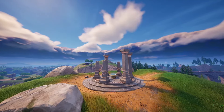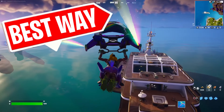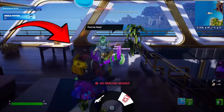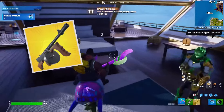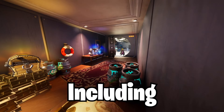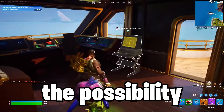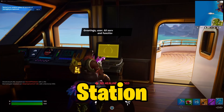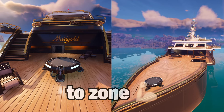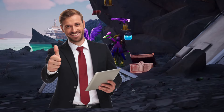The next drop spot you have to try is at Midas' yacht, the Marigold. If you already have 600 gold, you can drop right on Midas and start the game with a mythic drum gun. The yacht has 22 chest spawns, including the vault with a guaranteed rare chest, as well as the possibility of a Midas service station for a golden gun, and 2 launch pads to rotate to zone. There's also a god chest nearby for some even better loot after you leave.